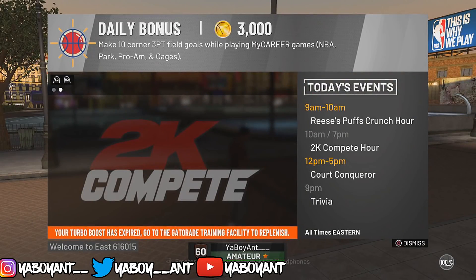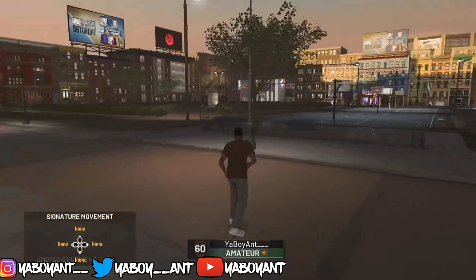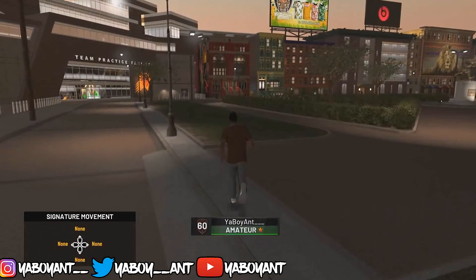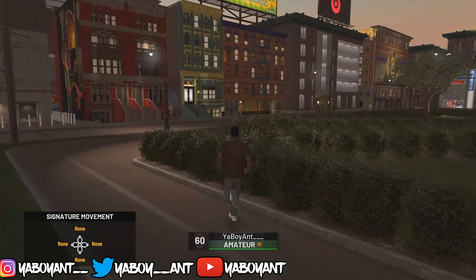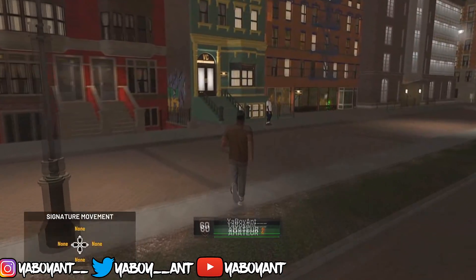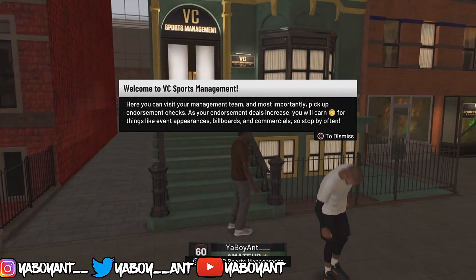Once you do that, go to your neighborhood and go on the endorsement to attend the event. You want to attend the event. When the screen pops up with the picture, press circle, then press X. Once you do that, close your app. Go back into the app, go straight to the office, and get your 5000 VC. When you come out of the office, close the app again and repeat the process.